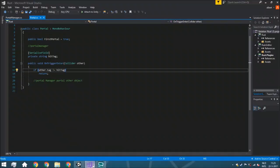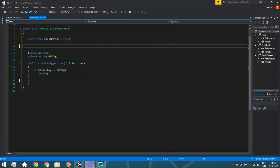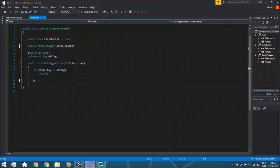So we start with actually finishing this script. In the portal script, we need to start the portal manager. We do that by first creating the actual variable for it: a public portal manager, portal manager. We are just going to put it right here — portal manager dot portal object — and just do the first portal. So that's the actual bool. And after that, other dot game object, which is the object that is currently colliding with the portal itself. So just save this and go towards portal manager.